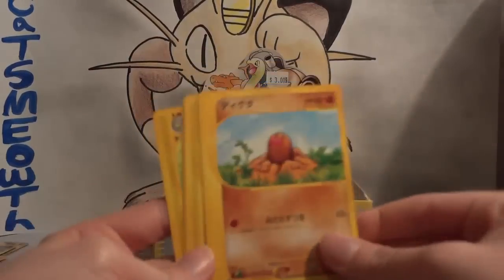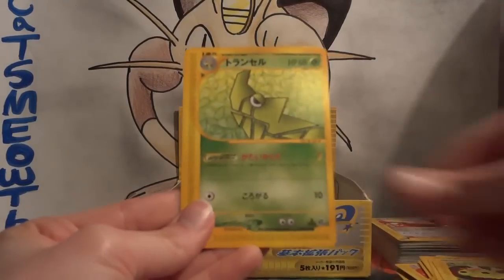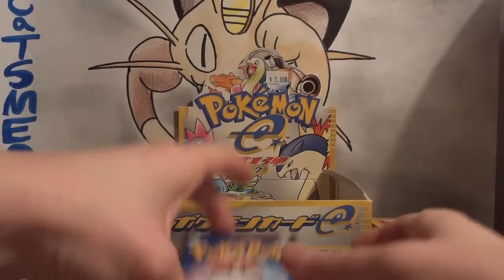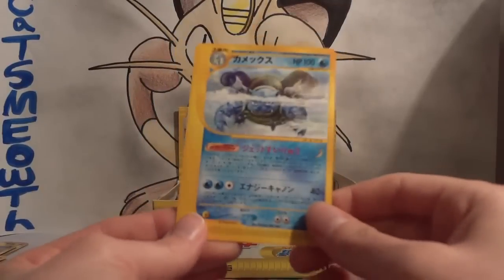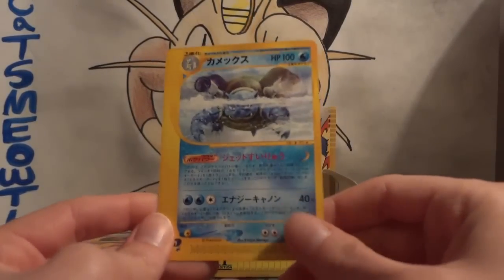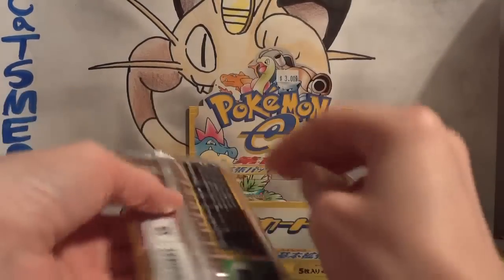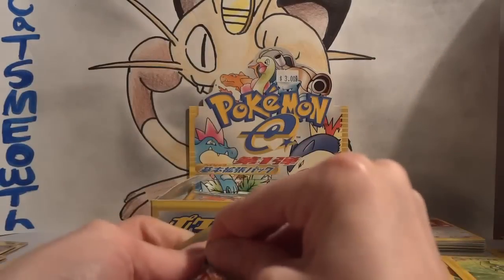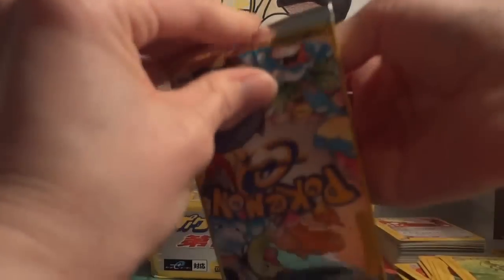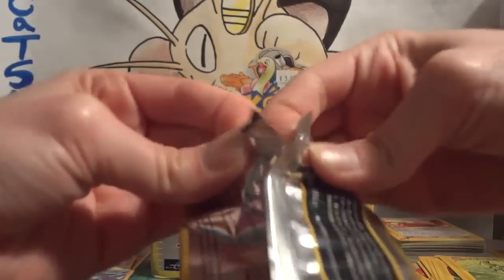Diglett — I think that is a really cute Diglett. Goldeen, Caterpie, and Metapod. My rare — another Blastoise! Would have been cool if this was holo, but another Blastoise! I definitely do not mind duplicates when they're duplicates of epic cards. This entire set I think is really, really awesome.